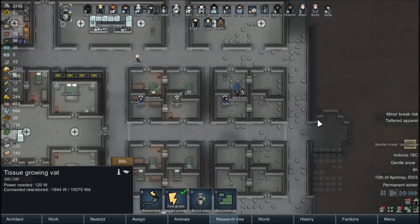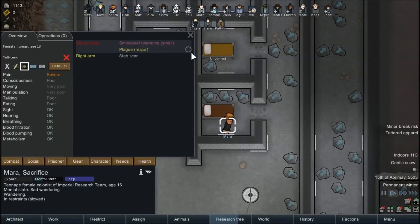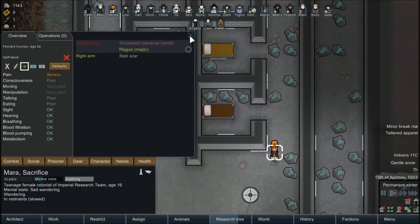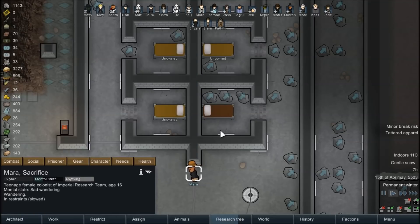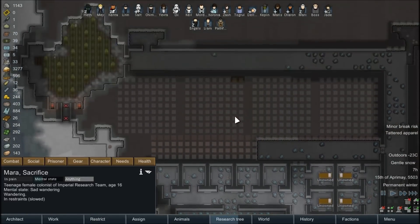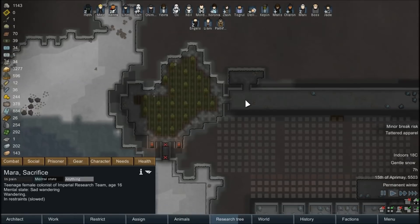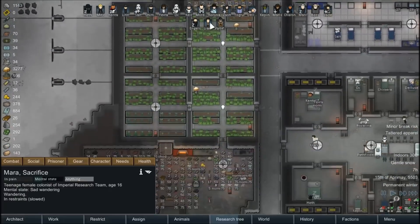Let's see — everybody's being treated. Who's having a mental break? Mara, our prisoner. That's fine. She hasn't been treated but it looks like she'll be fine at 94%. It would be really unlucky if the plague managed to catch up, but I can't see that happening. I've queued up some smoothing of the floors in this area. I've also gone ahead and forbidden these doors so that our colonists will navigate through the halls instead, because now that they have an easier access point, there's no need to go outside.